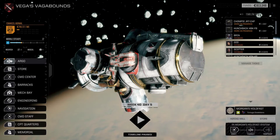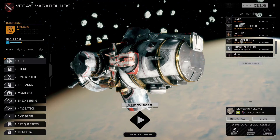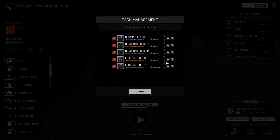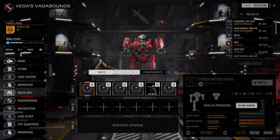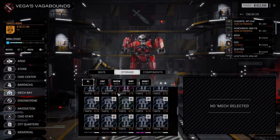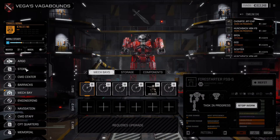Hello everyone and welcome back to the channel and welcome back to some more Roguetech. Today all of my mechs are actually looking pretty good after the last battle — they all took one day of damage and that's it. So I don't think we've got any mechs to build; I think we're just waiting for the Griffin to be built and we're basically ready to go into the next fight.